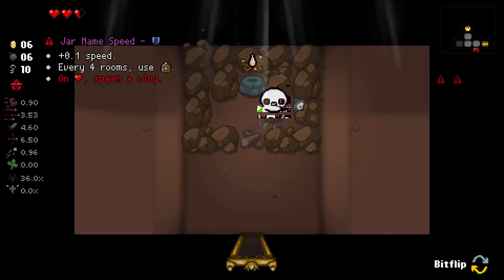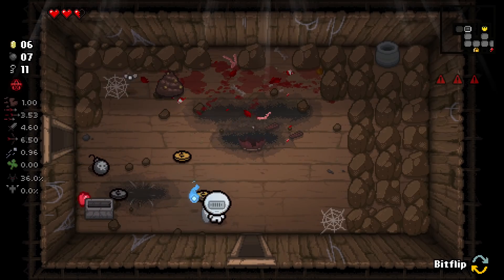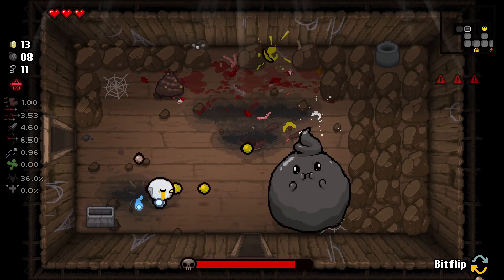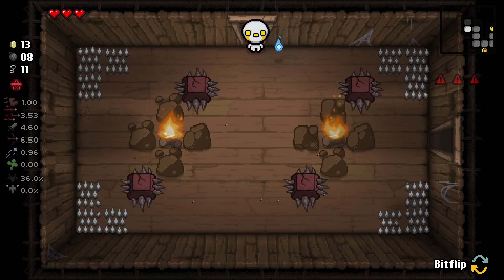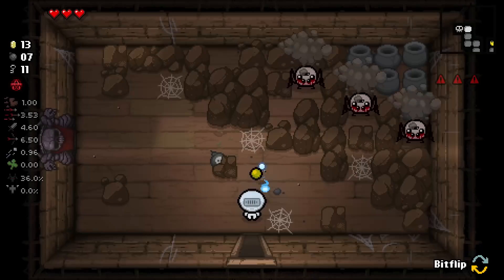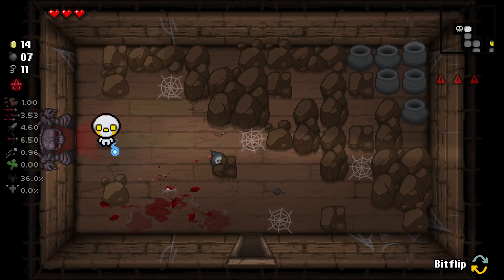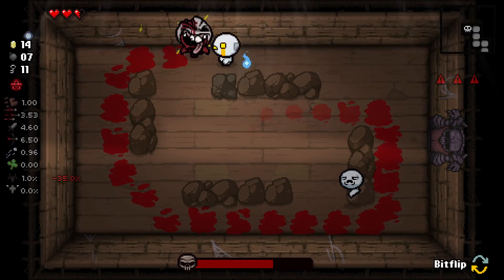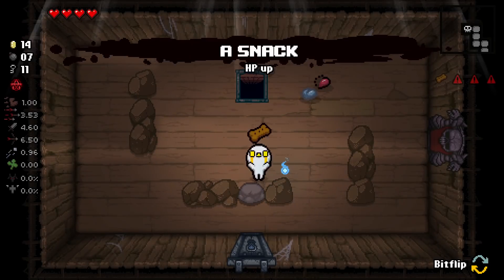Jar name — 0.1 speed every four rooms. If we pick up a bomb we also lose bombs. Oh, it's this guy — that's not something I want to deal with honestly. I thought it was like Eve's Clots but I guess I mistook one for the other. It's still not too bad since we can always exit the room. I just need to make sure I don't pick up hearts inside a locked room. Well, there goes the devil deal.